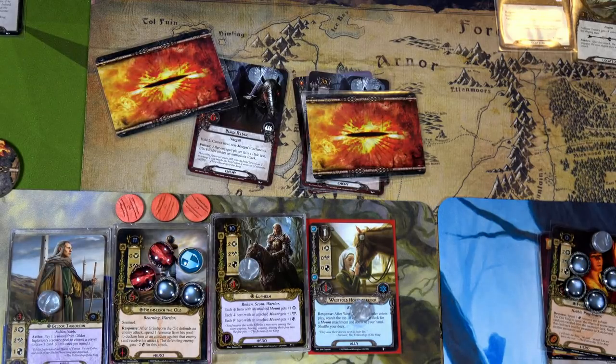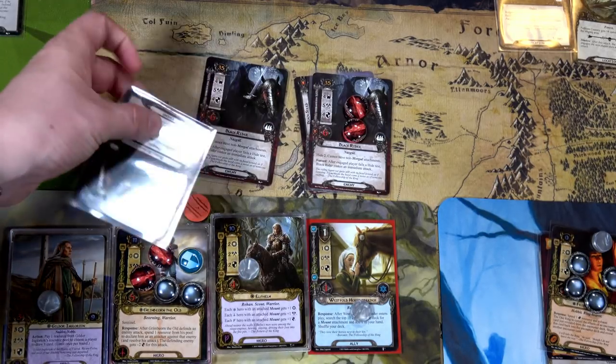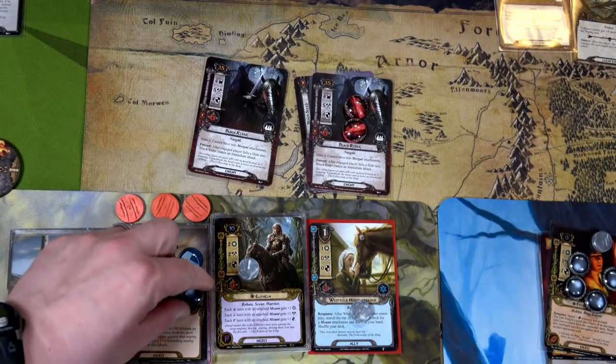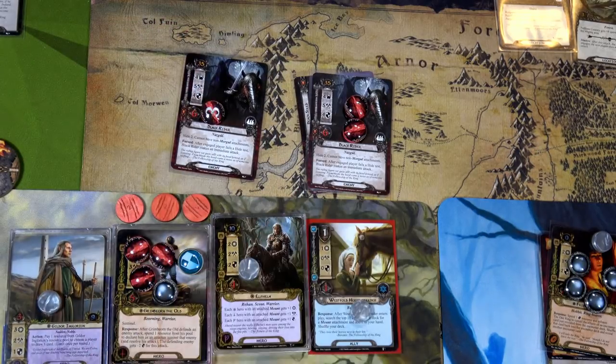For the Black Rider, Grim Bjorn defends with four defense against its five attack. We exhaust the Armored Destrier and can discard a shadow card — no effect anyway. Five damage minus four armor means he takes one point of damage. We then spend one resource and he attacks for five minus two, doing three points of damage. In two more rounds he can actually kill these Black Riders — nice!